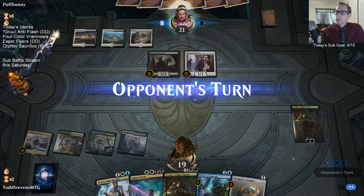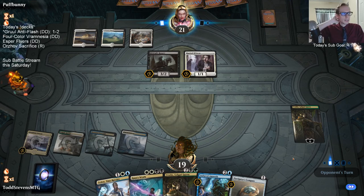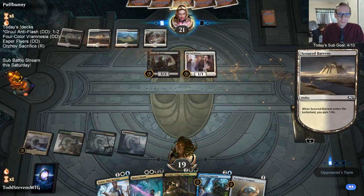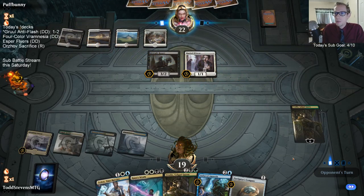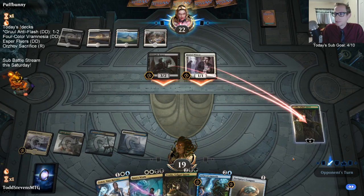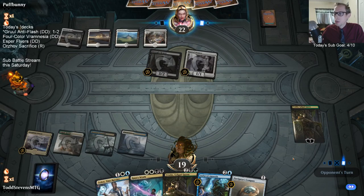I don't think they're going to just kill Vraska right away. This looks like it may be the Orzhov sacrifice deck that I like playing, so this could be like a Plague Crafter situation. All right, that's a good sign that they're attacking Vraska — means it's probably not Plague Crafter.